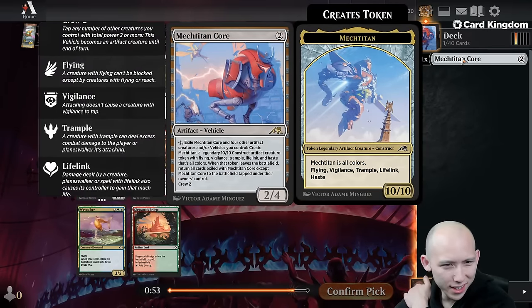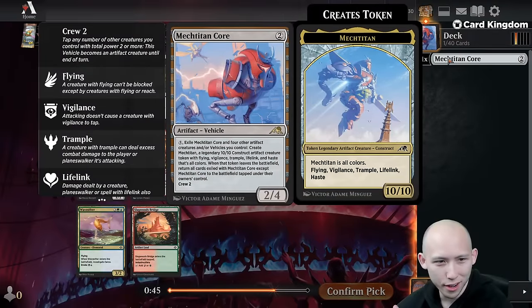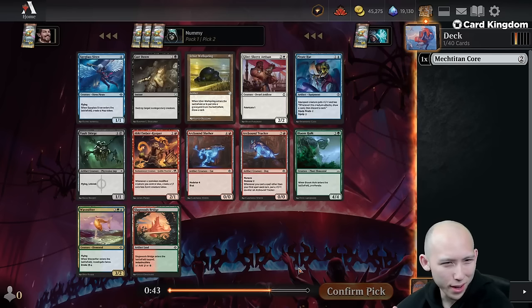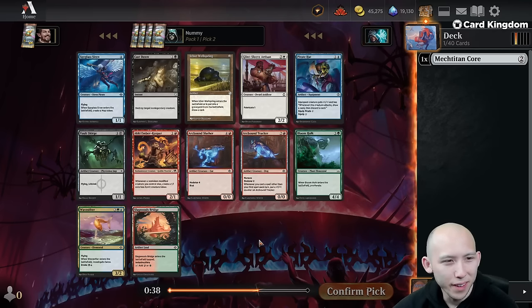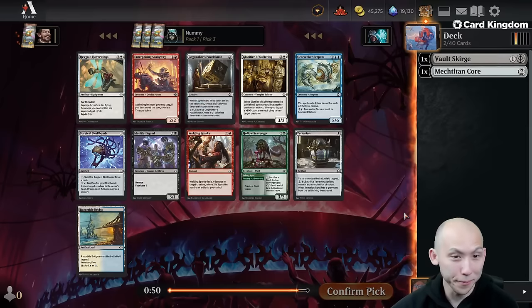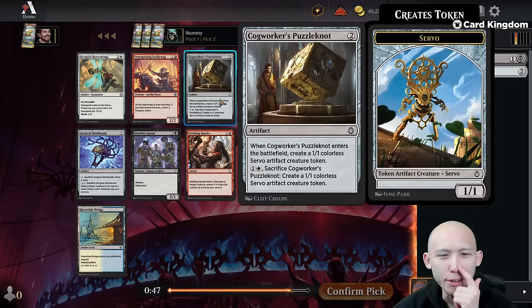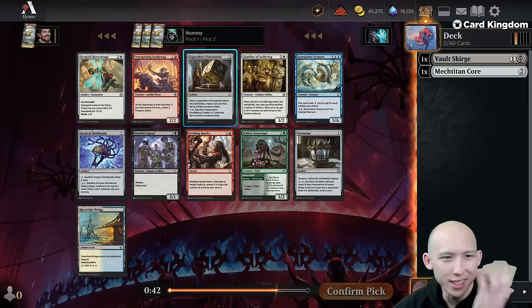Sadly, artifact creatures does put a damper on it. I can't just take random Spyglass Sirens and Ichor Wellsprings and have it trigger — I need to actually take artifact creatures. So do I force the Vault Scourge here? This is basically colorless. I'm sure Siren and Castdown are technically better, but we're going all in for the fun play. Cogworker's Puzzleknot is also really, really good for the Titan — let's do it.